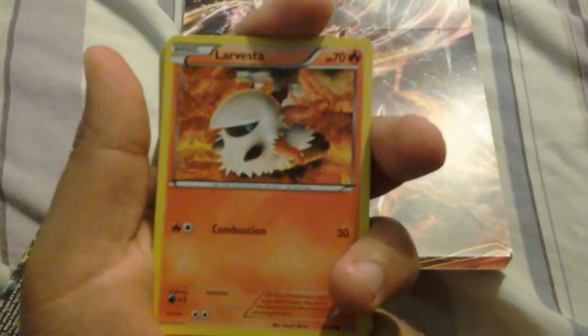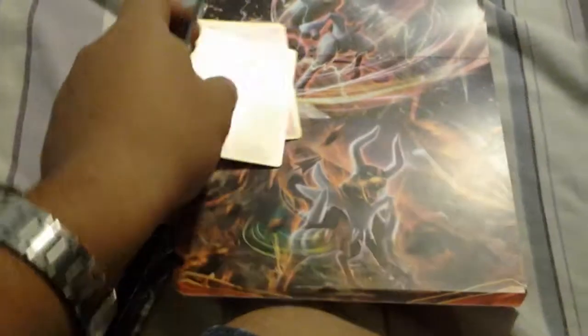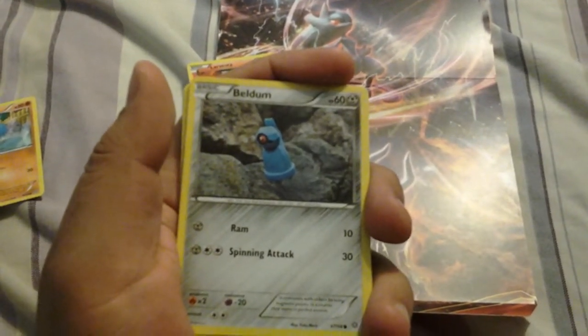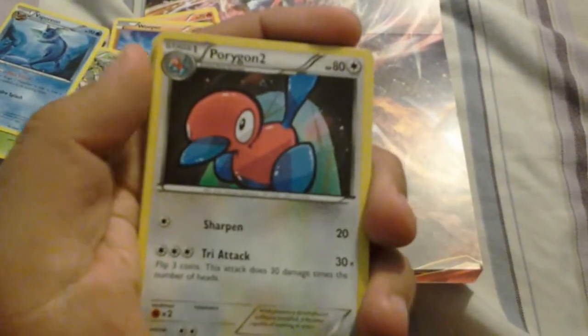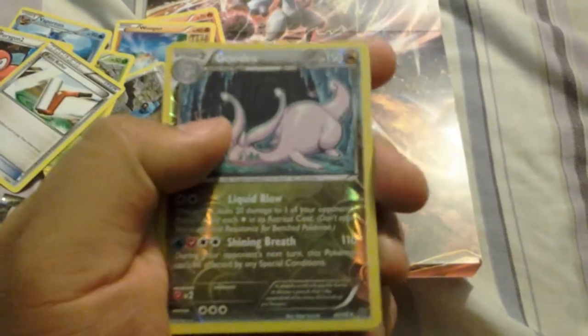The very first one is Larbesta. Golden Gordlund — whatever name they call him. Golden Whooper. Barcent, Barcent — whatever his name is, might be saying it wrong. Spinarak. Warporeon — never gotten Warporeon. Oregon 2. Paint Brawler. And my Reverse is Goudra — Goudra Reverse Holo Rare.